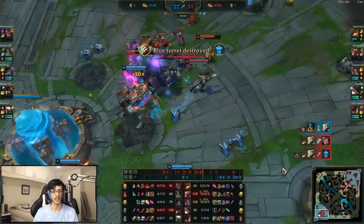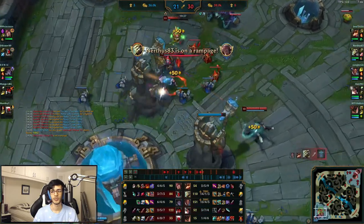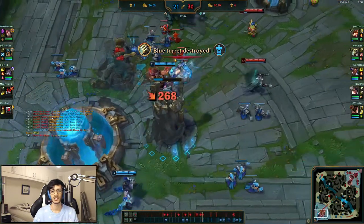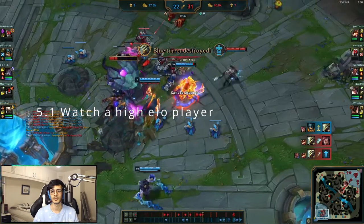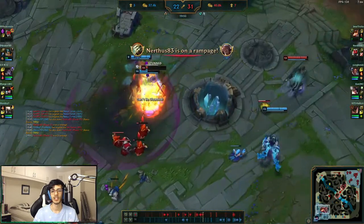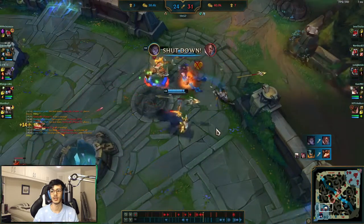Point number five is pick one to three champions and focus on them only — learn how much damage they do and some matchups for them. There are a bunch of ways you can go about this, so here are a few ideas. Watch a streamer who plays your champion at a relatively high elo. They will often play the champion much closer to its limits and understand their power spikes quite well. Watch and learn from them, implement their ideas into your game, and see how they feel.